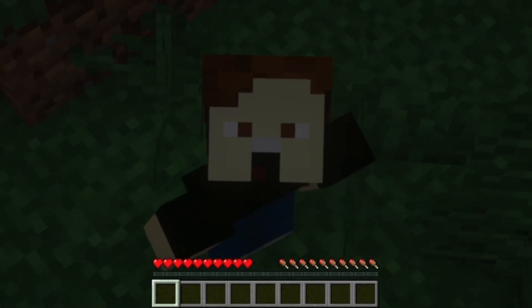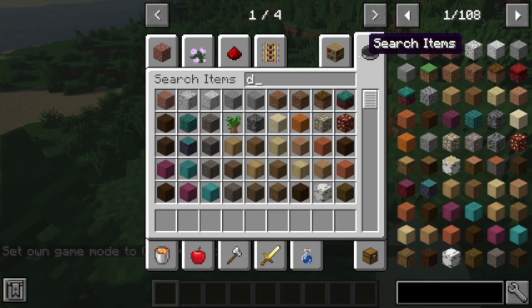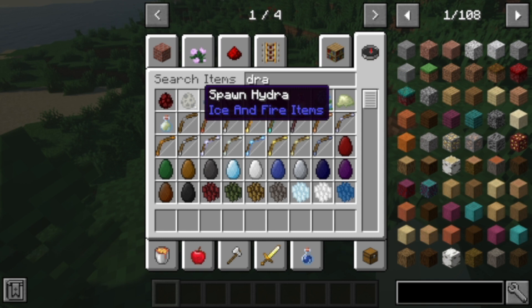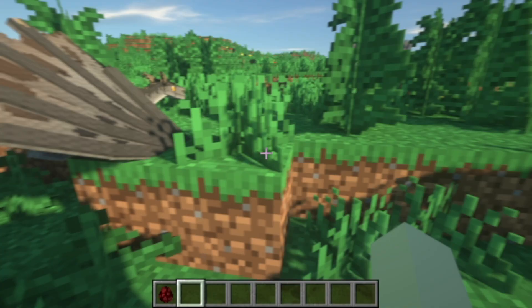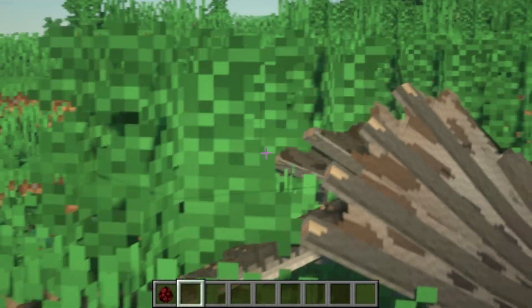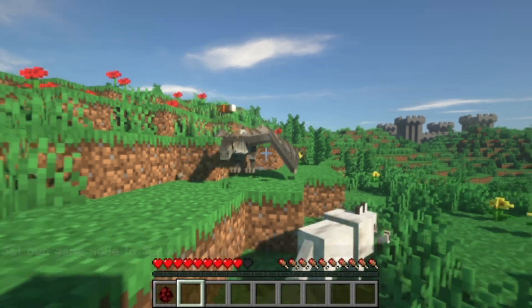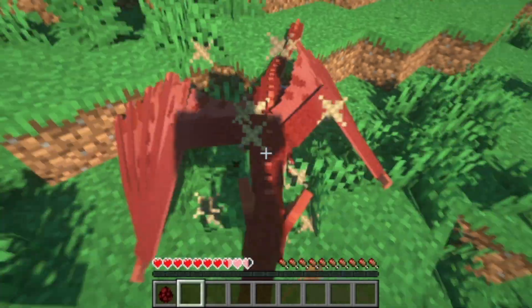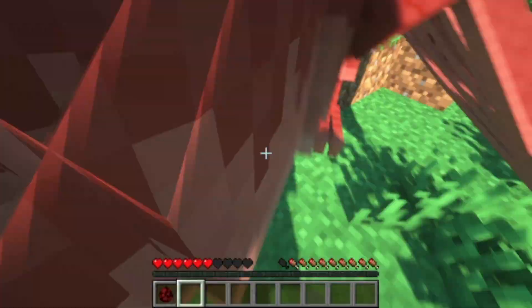I'm just gonna go into creative and summon some cool stuff to see what there is in the mod. Let's look at dragons — we saw the giant dragon skeleton, but let's see what dragons there are. Spawn dragon. Oh my gosh, it's an actual dragon! How strong are you? If I go into survival... he's a bit strong.